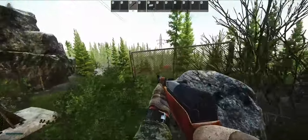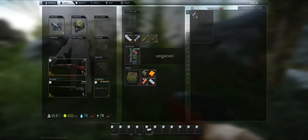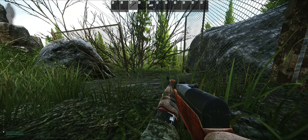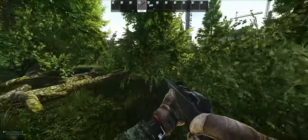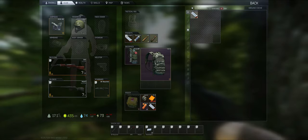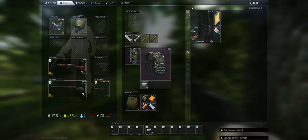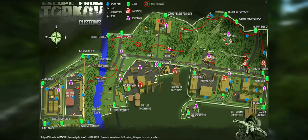Let's check the stash as well - nothing good. Well, let's move on - maybe the next stash will be better. Nothing at the camp. Some more painkillers, food, and a gun. I ain't gonna take it right now because I'm already full with guns and stuff. Now it's time to move on forwards towards the exit.